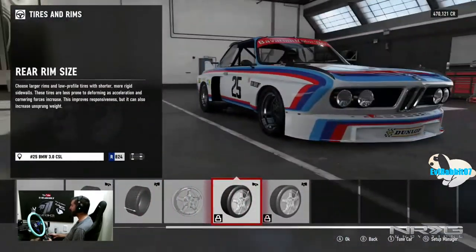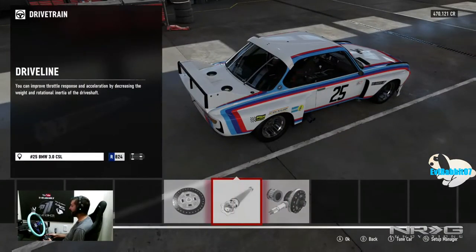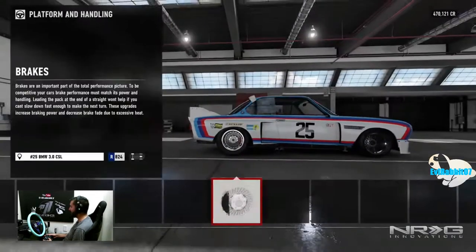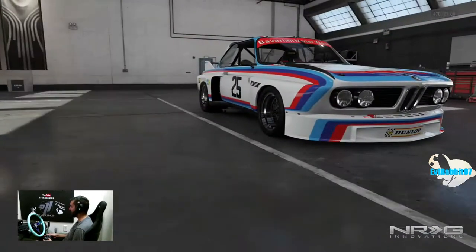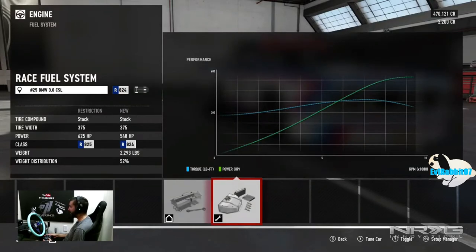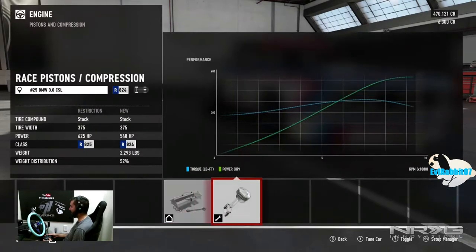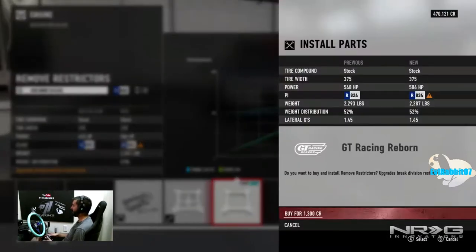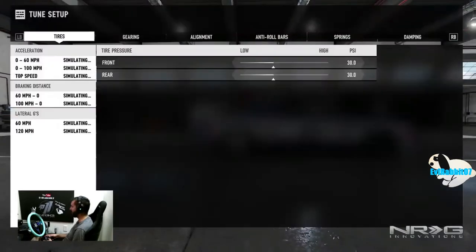Holy cow, how is this thing breaking traction and it doesn't even have a race diff? We're gonna modify this a little bit, just a tad. It's already equipped — it does have race brakes on it. This thing's pretty much laid out. What can we do engine-wise? Oh my god, we can give it more power. I think it's maxed out at 548 horsepower — yep, no, 586.